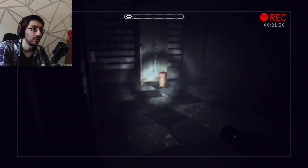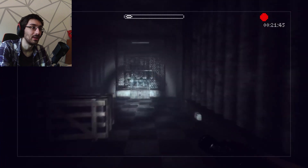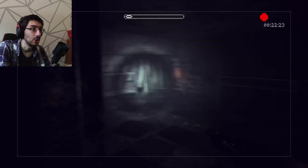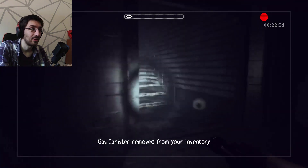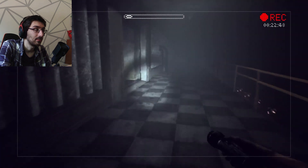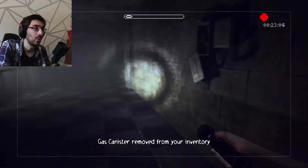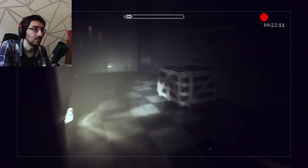I think I've found all the locations for the generators — just need one more gas canister. The strategy works — getting all the gas canisters first before I'm in any danger. I got all the canisters. Now that I've got all the canisters I should be able to do this lickety-split. This level is extra stressful in the Unreal remake. I wonder — when a generator gets activated, does she get alerted to the location of that generator? Because now it sounds like I'm going to intersect with her right here.